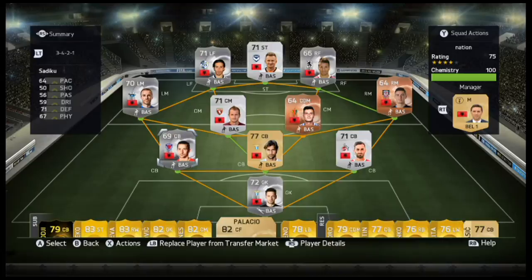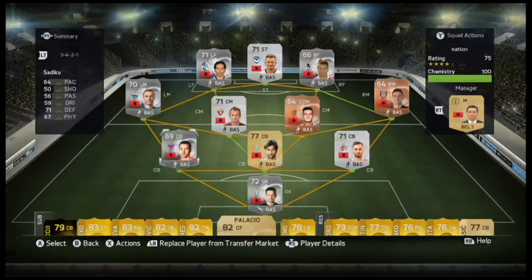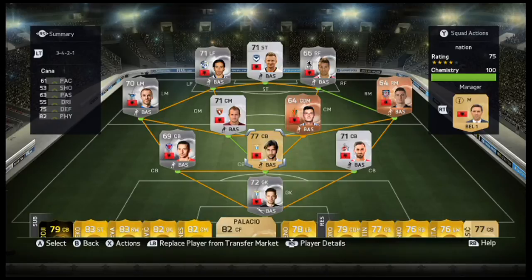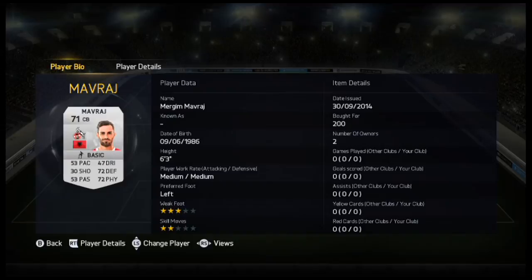On to our back three, we have Sadiku from the Super League. Then we have Kana, who gets a perfect link with Berisha. Kana I used in FIFA 14 - he was a pretty good defender. 61 pace, 75 defending which isn't the best, but 82 physical with medium-high work rates, which is why he's in the centre. Then on the right we have Mavraj - he is 6'3". So all of our defenders are above 6 foot, which is good.